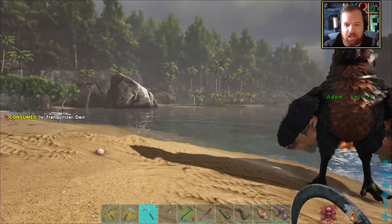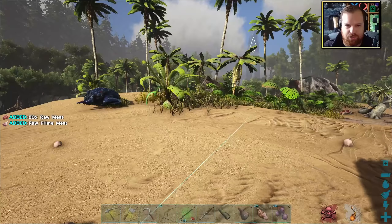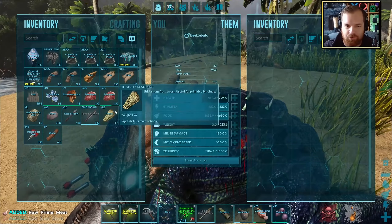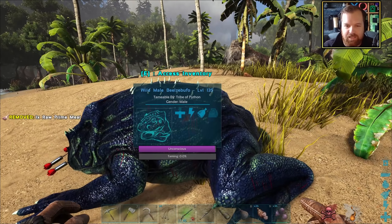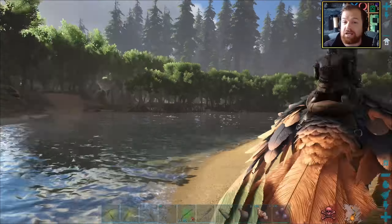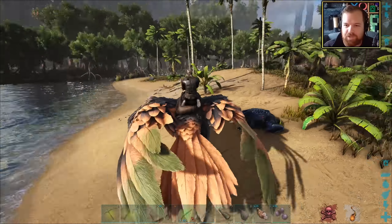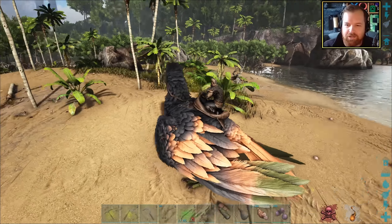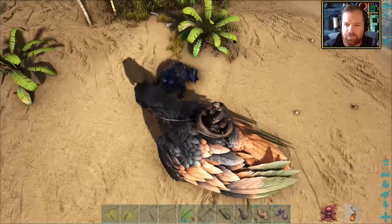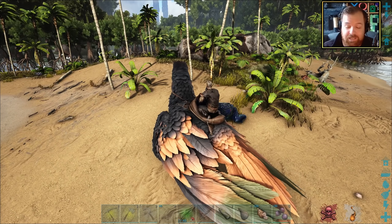That was easy — it's out! Let's grab some meat. I'm pretty sure those guys are carnivores. In fact, let's give you a bit of prime meat. I'm hoping that'll do the job. It was pretty lucky that it spawned just on the outskirts there and roamed around on this little island bit, so that definitely made things way easier. So I'm pretty happy about that.